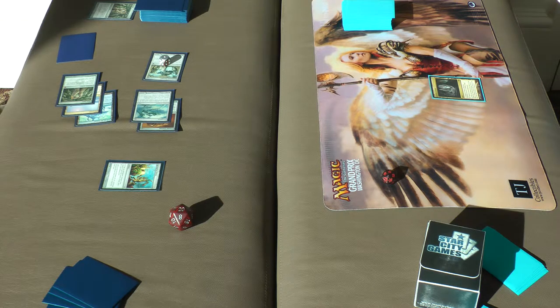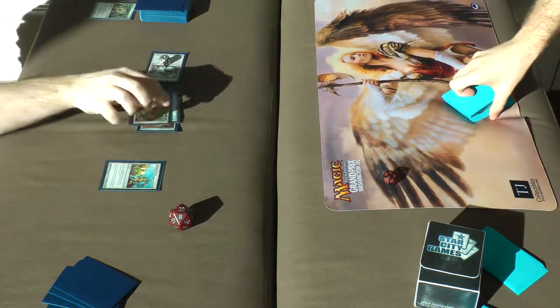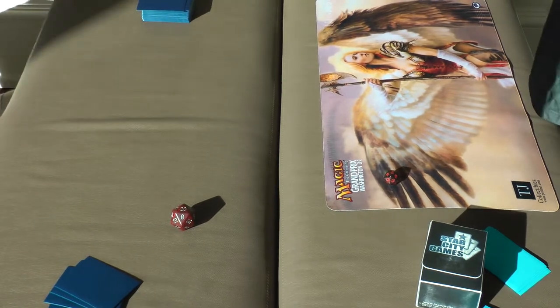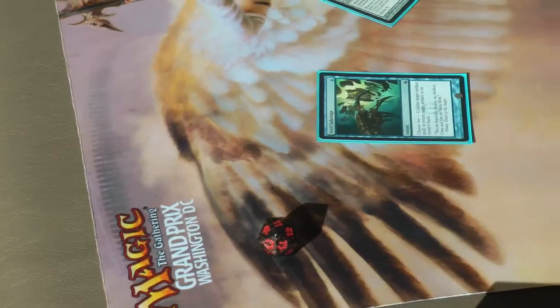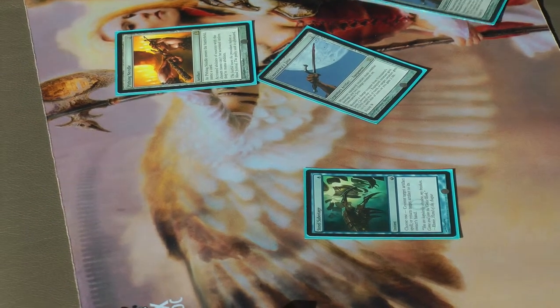I kept a one-lander on five. Affinity is such a bad matchup for me, good God. Those sideboard cards seem really good here.